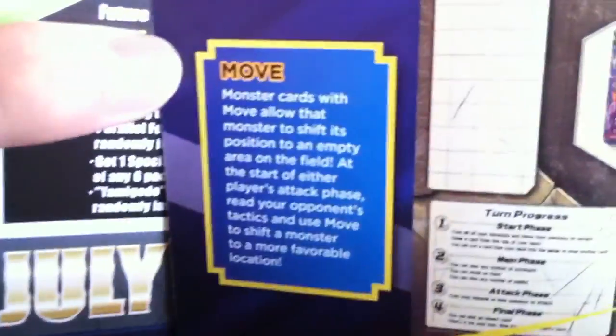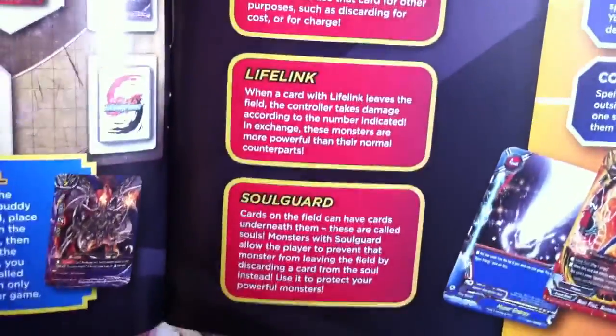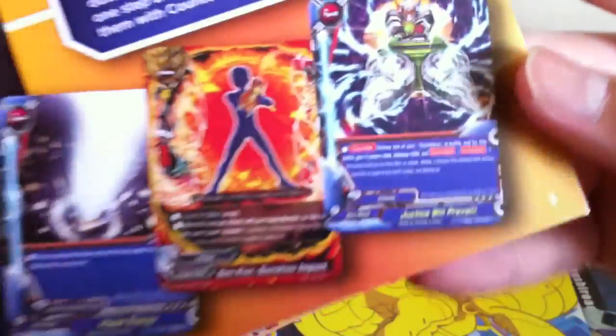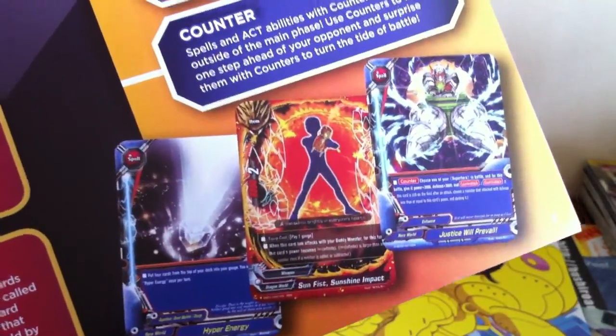Koi Cafe. Move ability. Increment change. Life gate. And so called other keywords. We have Penetrate, Double attack, Counter attack, Transform, Counter, Mega hyper energy, Sunshine, and Justice will prevail.